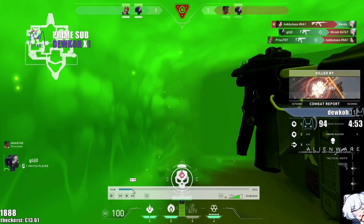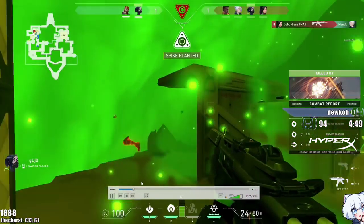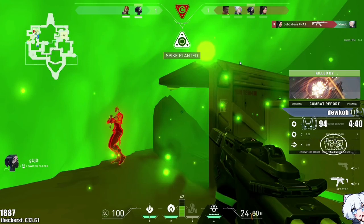Let me teach you the biggest pro tip specifically on this map. I got bomb down. If the gas is on this site on this map, if you jump on top of this box right here from the other side — where I planted the bomb — you go on top and you can just barely see over the gas. You can get some crazy kills because people will barely be able to see you.